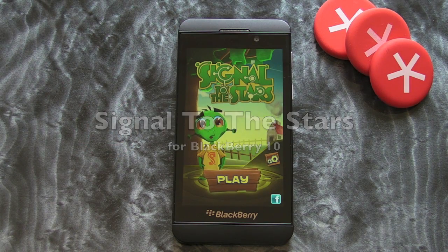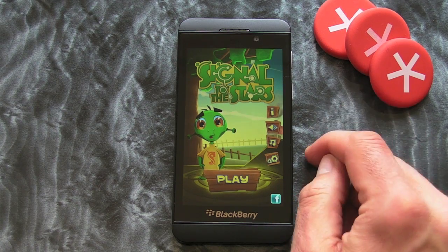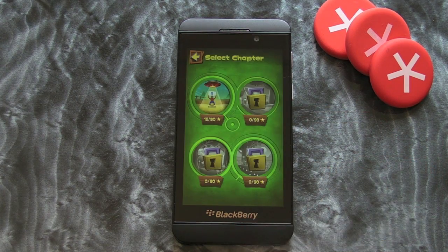Hi, this is James from CrackBerry.com and this is Signal to the Stars for BlackBerry 10 Smartphones, which is a pretty nice but simple alien style game. As you can see here we've got some options to turn the music and the sound effects off, but I'll leave them on because I quite like them. Let's jump into play and show you what it's all about.